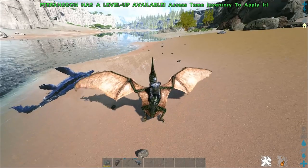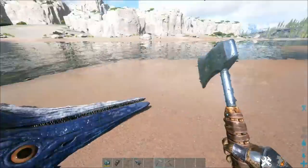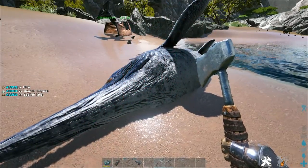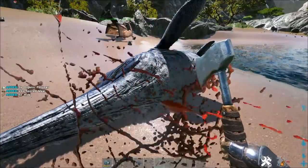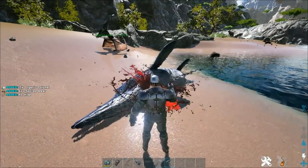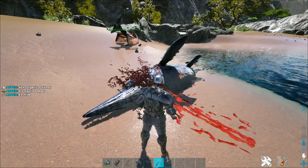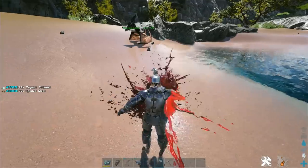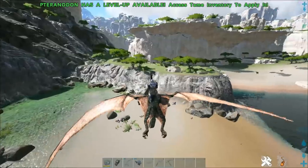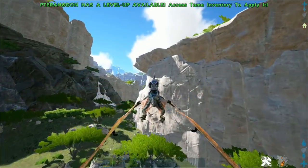There are also these carcasses here — similar to the ones you find on Ragnarok, they give you organic polymer instead of chitin. But at the moment they're bugged and on the MTS server they're not respawning at all. So if you get on the server and they're there, make sure you harvest them straight away. It doesn't really make much difference whether you use a pick or a hatchet — you won't get a lot, but it's something to get you going.